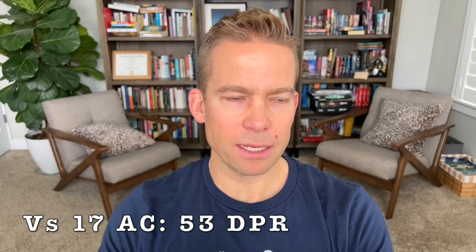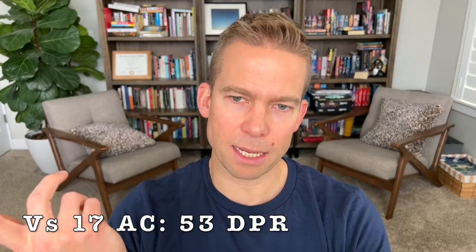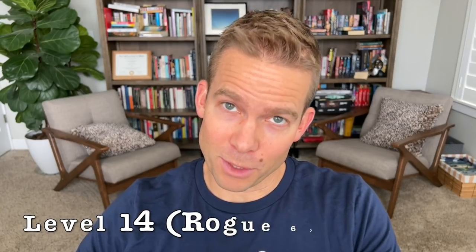Damage report at level thirteen: we've added Sneak Attack damage, capped Dexterity, and given each attack an additional +2 to damage from Dueling. Against AC 10 we'd average 56 DPR; against AC 17, 53 DPR. Still middle-of-the-pack tier three compared to other sustained damage builds — but we look and feel a hell of a lot cooler than those other builds.